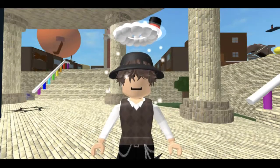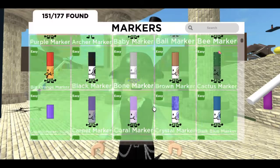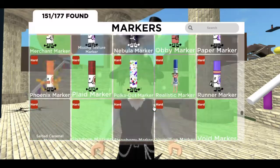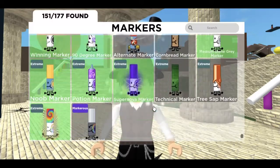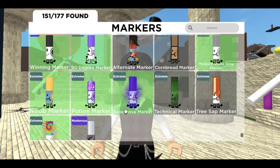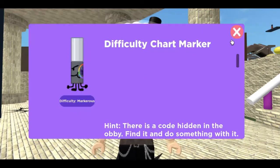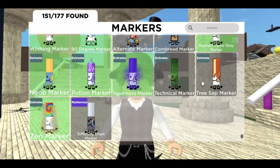Hey guys, today I am going to be showing you how to get the Zen Marker. As you guys know, the Zen Marker is all the way down here — it's probably one of the most hardest ones to get, basically because it's the last marker before the difficulty marker.